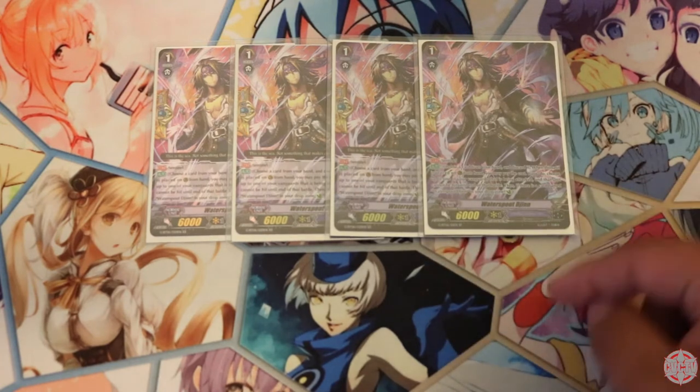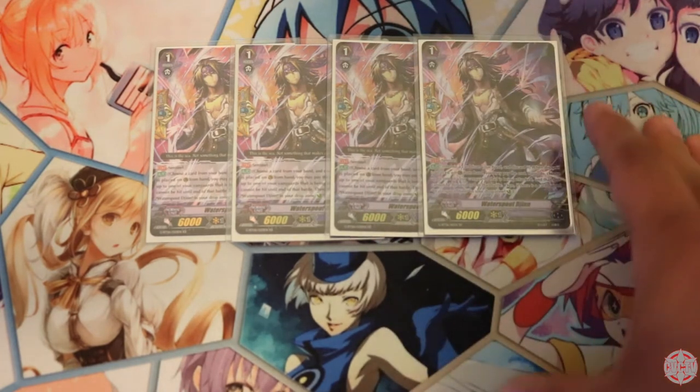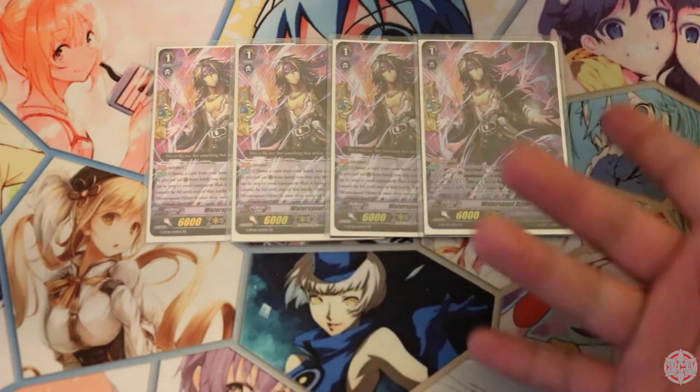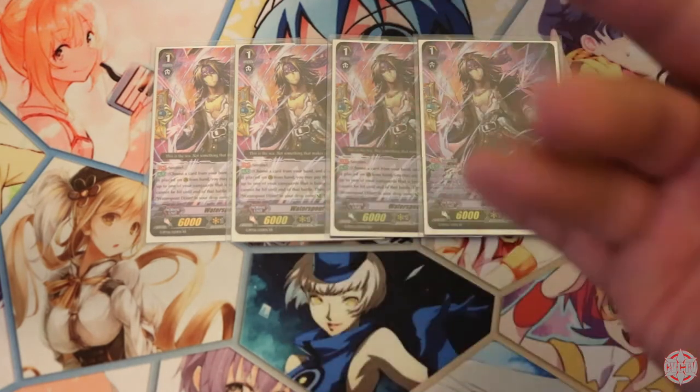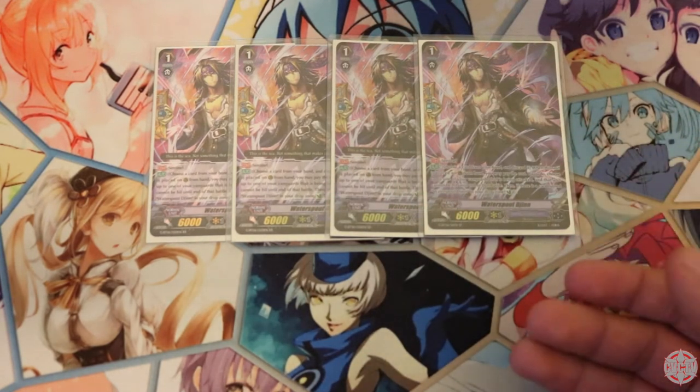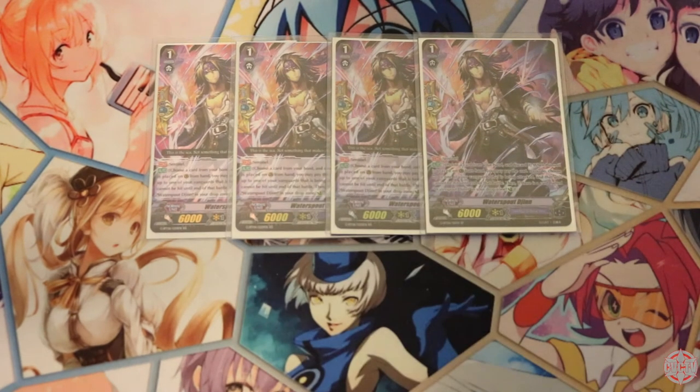Seawall Banshee unfortunately requires too much resource spent in order to gain that PG. Most often you're going to be Soul Blasting 2 and maybe Counter Blasting 1 to get back the Seawall Banshee. There are times where it does work out — for example, if you bring out Seawall Banshee using Grenache or Negru Songer. But the thing is, there are better cards to call out using those skills. Seawall Banshee is pretty great in terms of being able to recur itself from the drop zone, but with Night Rose in general, you want your Counter Blast. So you've got to be playing Waterspout Jhin or else you're probably in for a bad time.